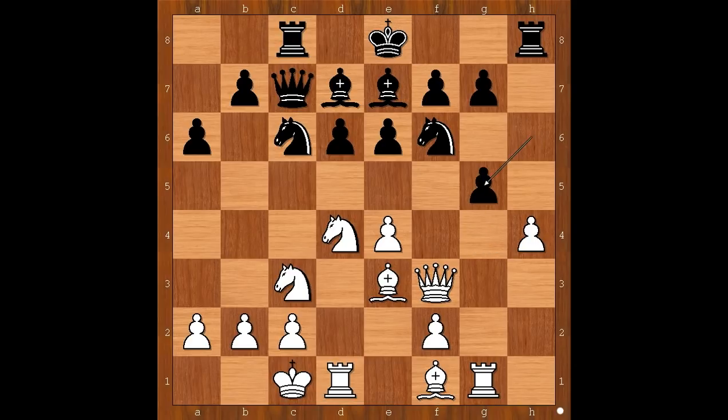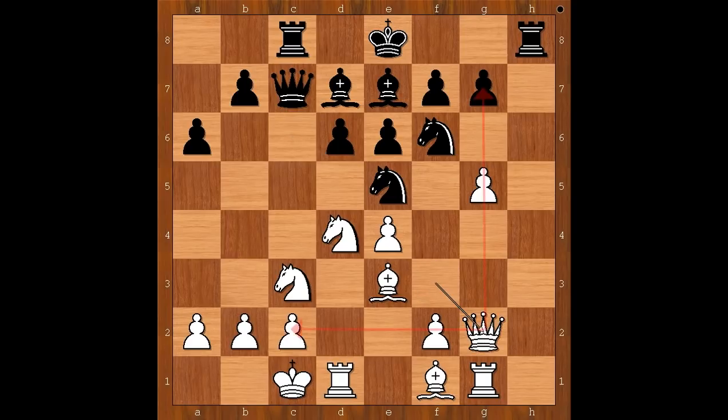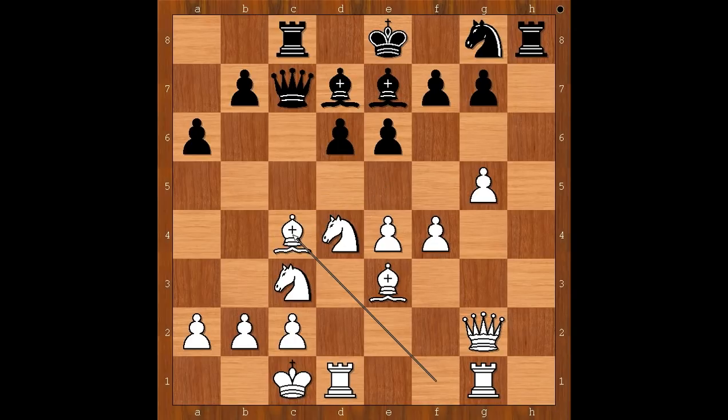g5, h takes on g5, h takes on g5, knight to e5, attacking the queen. And now Nezhmetdinov played queen to g2 — an important move. Knight to g8, what else? f4, attacking the knight, knight to c4. Bishop takes on c4, queen takes on c4. Black is intending to create a pawnstorm on the queenside and crush the white king. So white must act quickly.